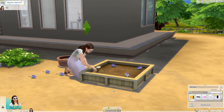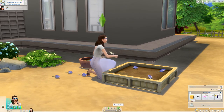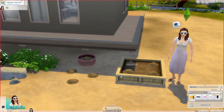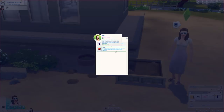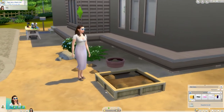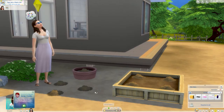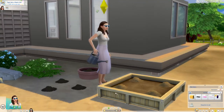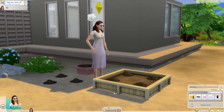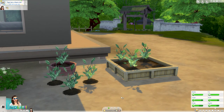Your sim can now start to plant these items. To help your garden have better quality harvestables, I'd advise using something to fertilize the plants. I had some apples and grapes that I didn't want to plant so I used those to fertilize my bluebells. Don't forget to also water your plants every day unless you have the Seasons expansion and it rains — make sure you water them every day so they don't die.